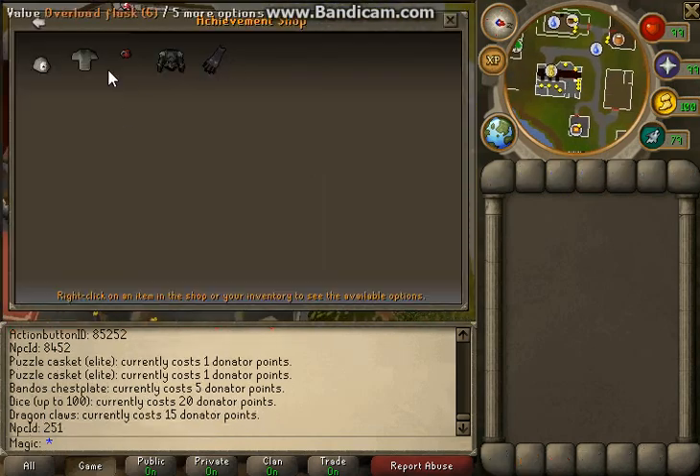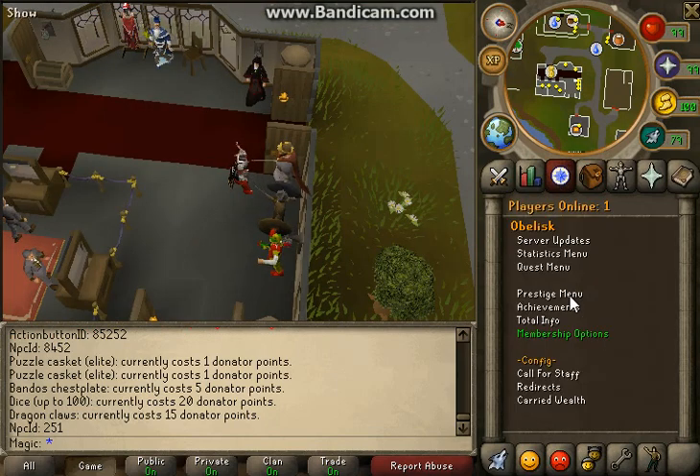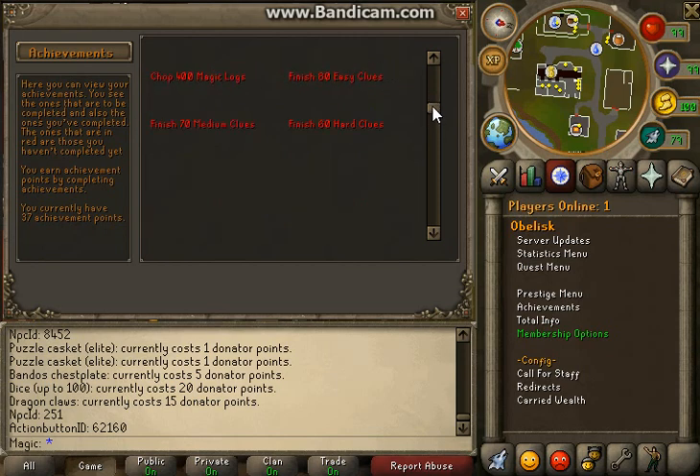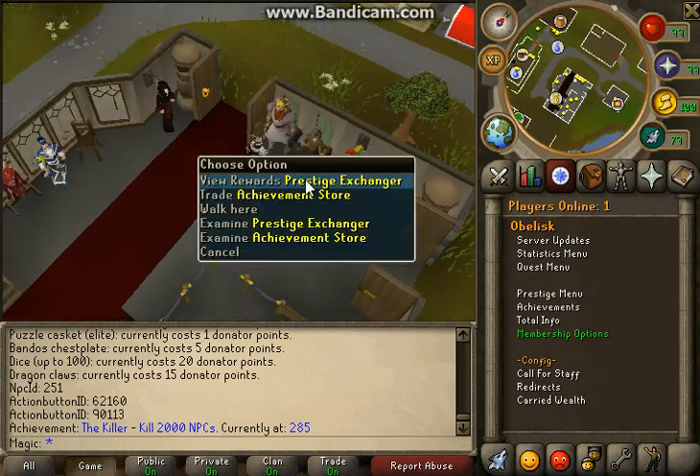Here is the achievement shop. In order to get achievement points you go to the quest tab, then go to achievements, and finish tasks like killing 2,000 NPCs — so far I've killed 285.